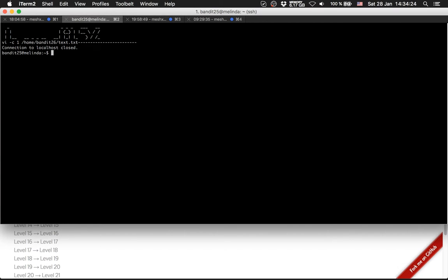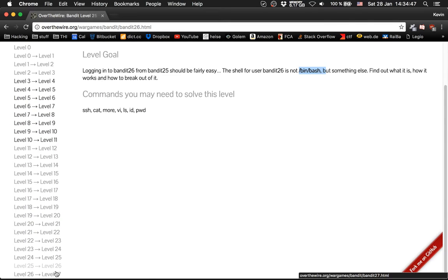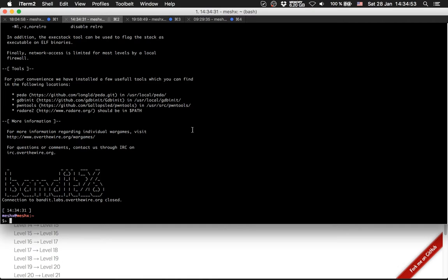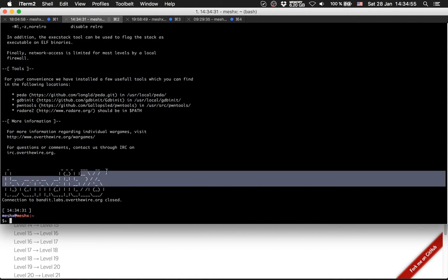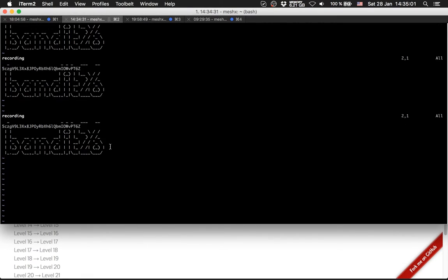So it should be done now. I think I can come back out — 26. Is it right? Yeah, that's right. I've done it. I got the password. This was a strange level.